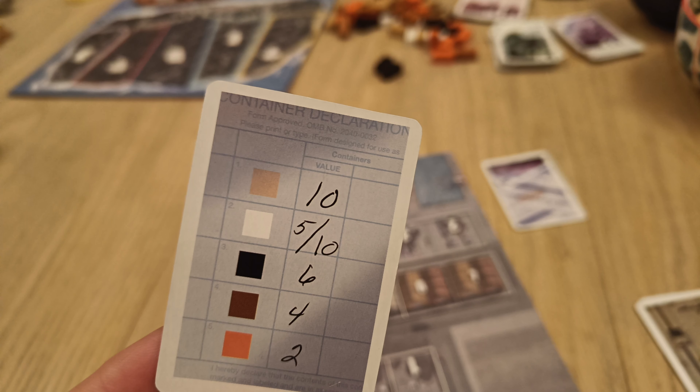The game has a great element of secret information: containers are worth different values to different players. The most valuable container is worth ten money, some are worth five or ten depending on end conditions, and some are worth less — but a container that's worthless to me might be worth the most to another player. We have these asymmetric container prices. There are five different colors, and you produce from the factories you have on your own board. As you build factories, each subsequent one is more expensive.